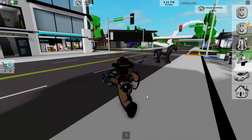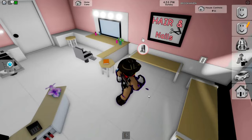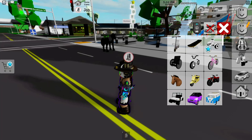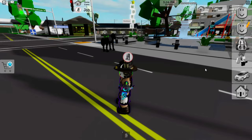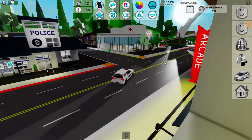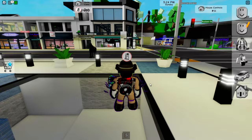Now after all those things, go ahead and go over to any store that you like and take a job — except for the ice cream one, the Sheriff, and the police station. I'm just going to get the Hair and Nails one. Now go ahead and spawn any car that you like — you can even do wheelchairs. Basically just drive a little and reset yourself while you're in the car.